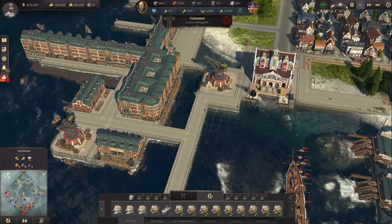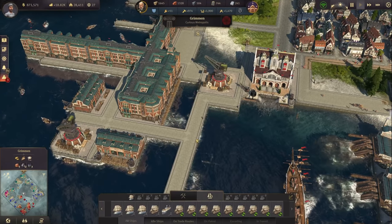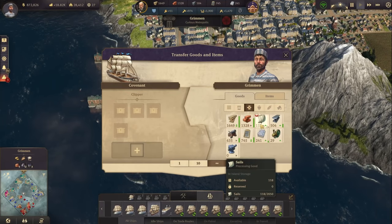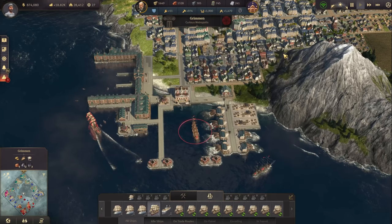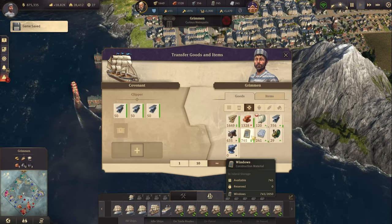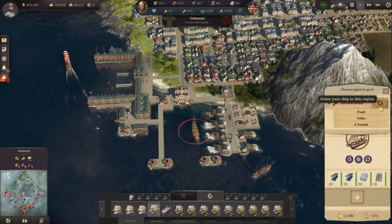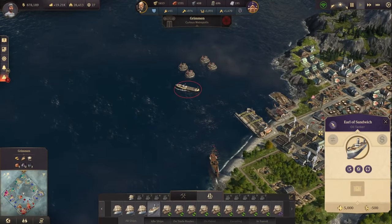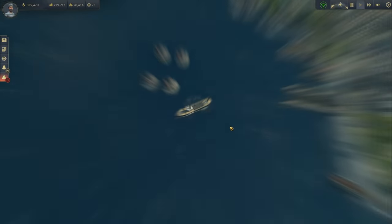Unfortunately they do need some water. There we have the clipper Covenant — let's take the steel beams, make it full actually. We do need steel beams. We'll also need some windows and some reinforced concrete. This one now goes to Punit where we need it. Let's check on the next oil tanker — the Earl of Sandwich has been finished.